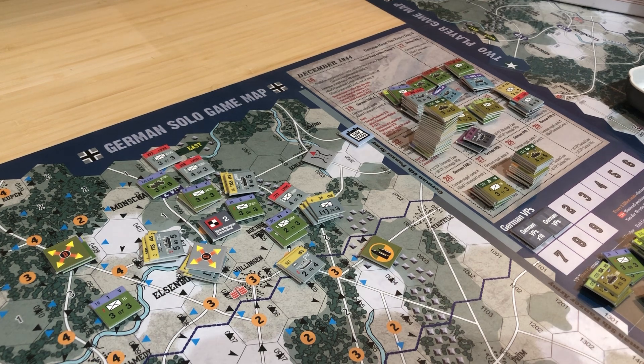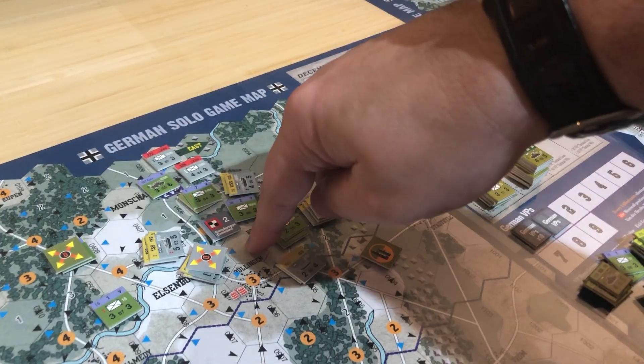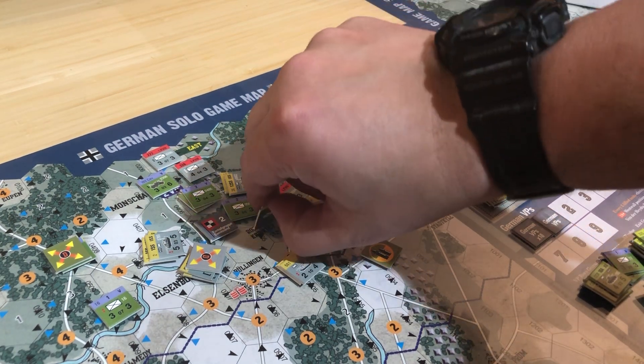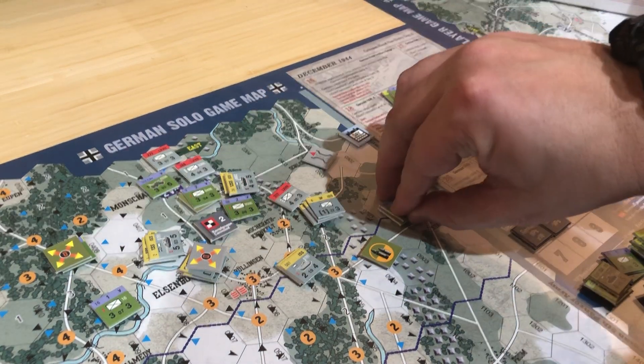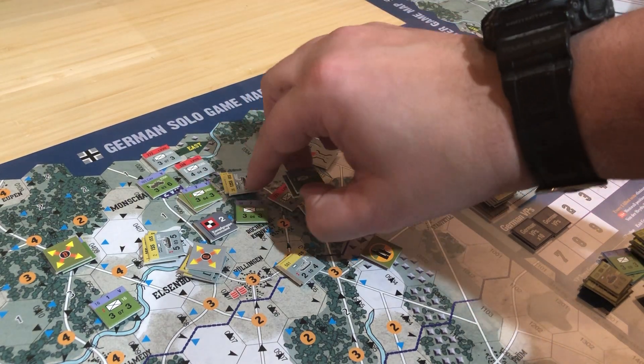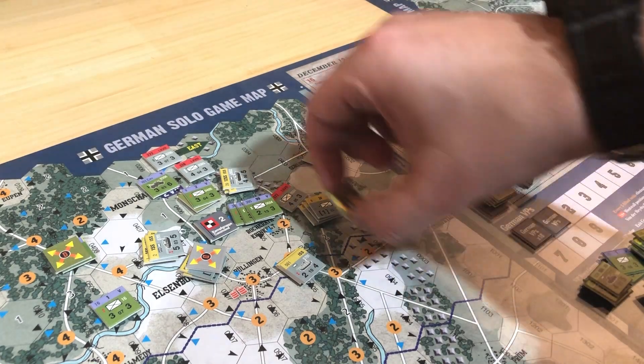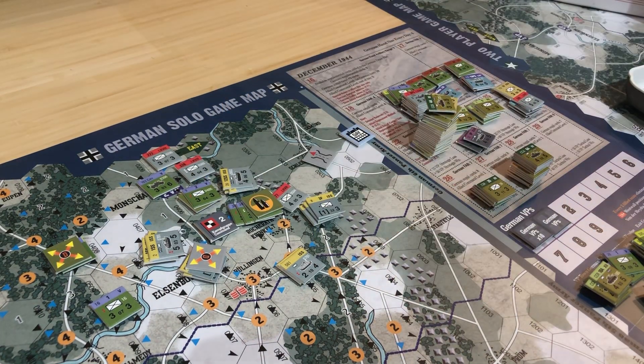So then they would retreat one unit. I'm going to assume they retreat as a group. Now, what's interesting is they can't go here because we have zone of control. And I'm going to assume that they can retreat to here because that's with other units.